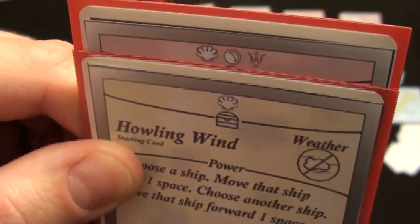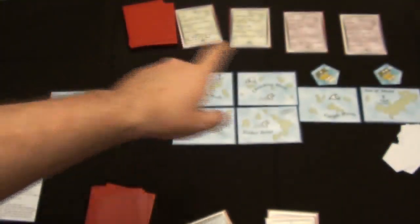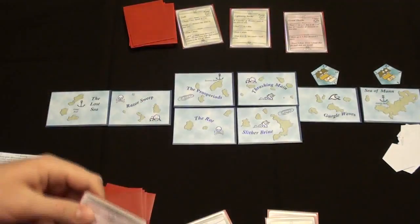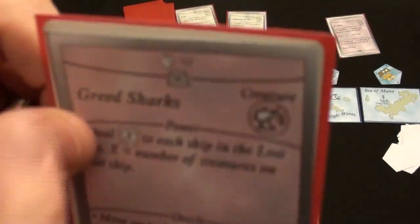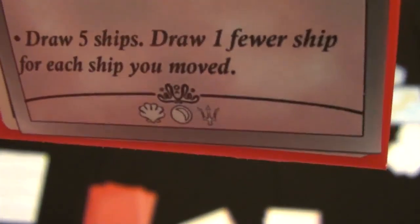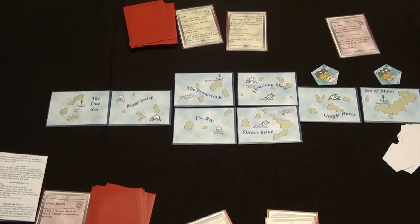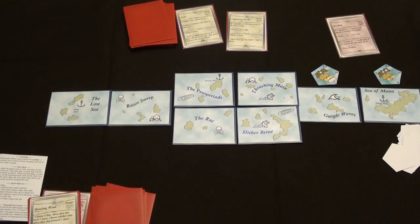I have left these icons in my treasure pool: two shells, a pearl, and a trident. So I can use those to buy cards from the tide. The Kraken, for example, has a cost of two shells and two tridents — I can't buy that since I only have one pearl and one trident. Let's look at Greed Sharks. Its cost is one shell, one pearl, and one trident. I have two shells, one pearl, and one trident, so I can buy this guy. He goes in my discard pile. And I have a shell left over from that Howling Wind card which I can't really use, so it'll just end up getting discarded along with my other cards. That ends the power step.